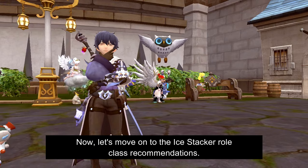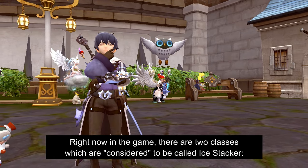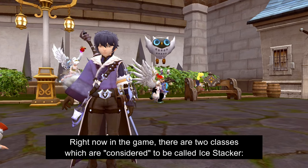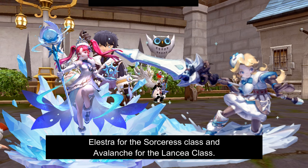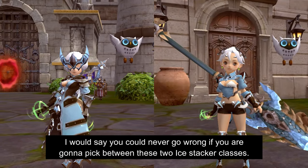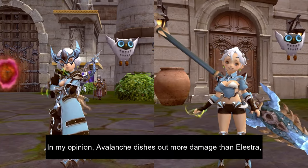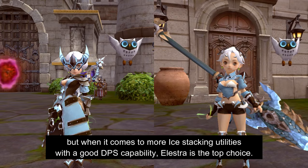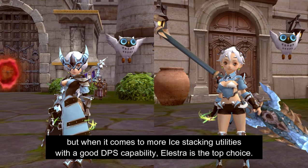Now let's move on to the Ice Stacker role class recommendations. Right now in the game, there are two classes considered to be Ice Stackers: Alestra for the Sorceress class and Avalanche for the Lancia class. You could never go wrong picking between these two. In my opinion, Avalanche dishes out more damage than Alestra, but when it comes to more Ice Stacking utilities with a good DPS capability, Alestra is the top choice.